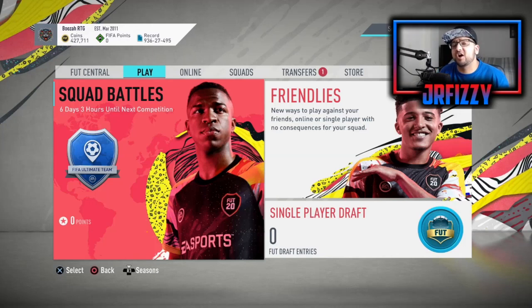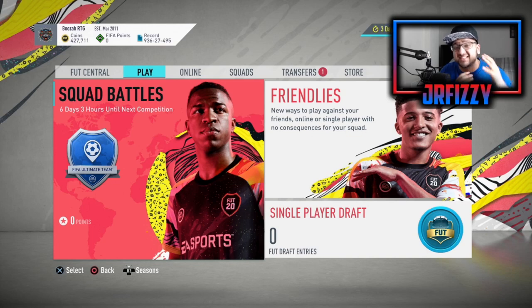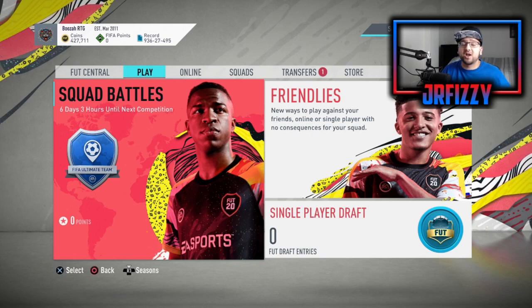Yo, what's good YouTube, welcome back to the JR Fizzy channel. In today's video I'm going to be showing you how to make 100,000 coins — yes, 100k in an hour — using bronze players with the bronze pack method. I'll be showing you the full process so you can go ahead and try it yourself.